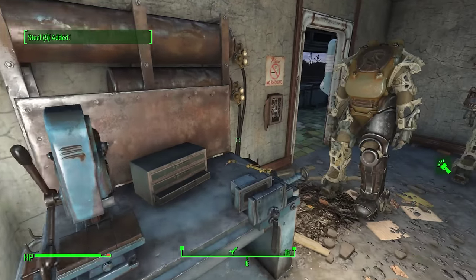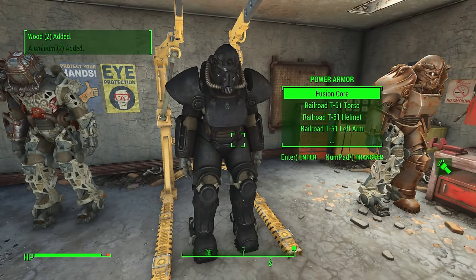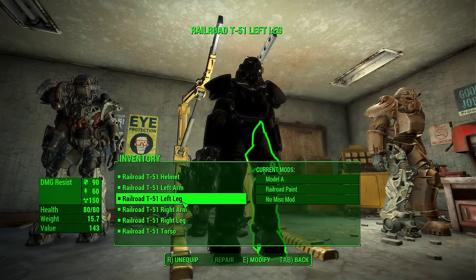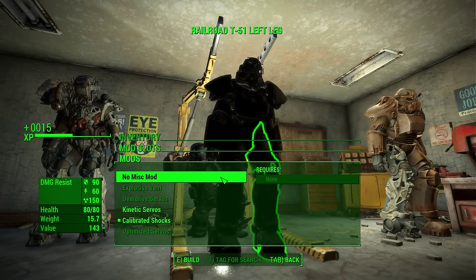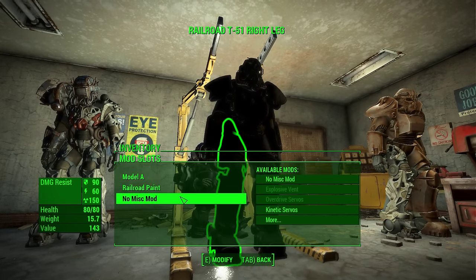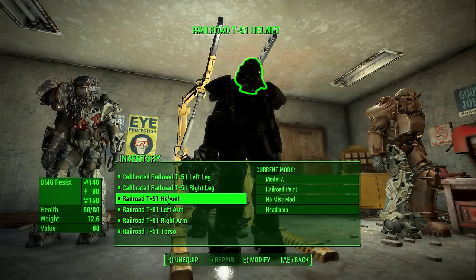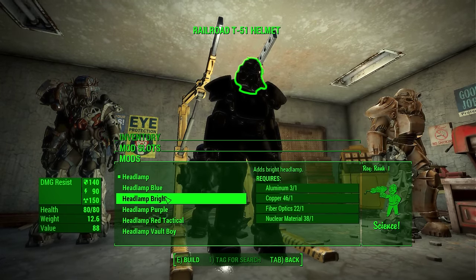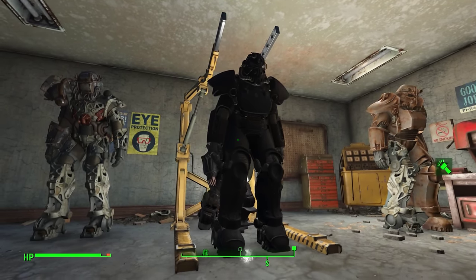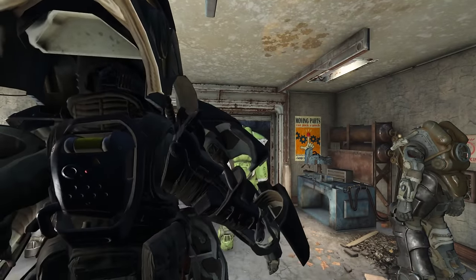We're going to exit the station and come right over here. One of the advantages of working with the Railroad is getting their extremely cool Railroad paint scheme for the T-51 Power Armor. I put that together on this set of T-51, but we have a few changes left to make. We're going to put some calibrated shocks in so that we can have more carry weight. Then we're going to come out to our helmet and swap our headlamp with a bright headlamp. Then we can exit the station and enter our Power Armor. I left the Fusion Core in, something I don't normally do, but since we were right here the whole time.